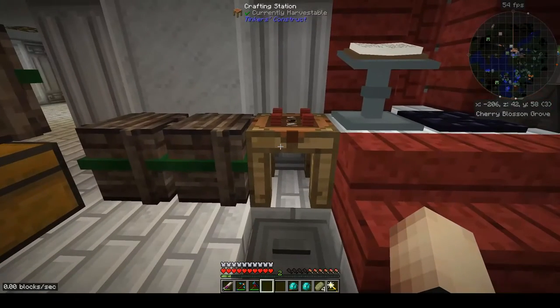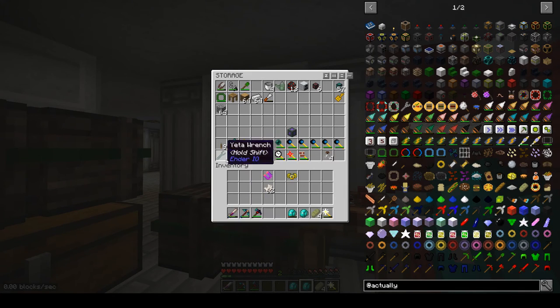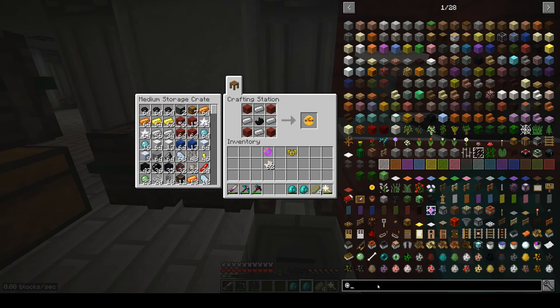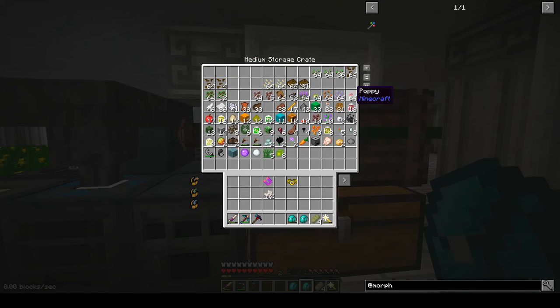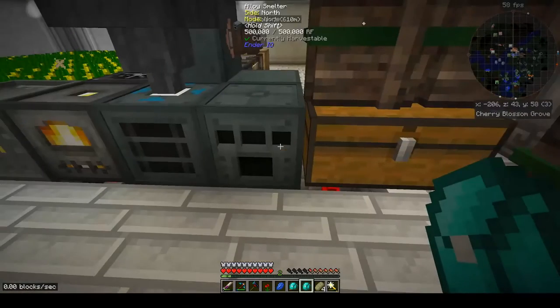Next thing I want to do is deal with the Morph Tool — the morphing tool from the Morphing Tool mod. I'm starting to build up several sets of tools, and these wrenches we can do something about. I need rose red, cactus green, and lapis lazuli. I'll grab a couple of cactus to cook up — need one of those and one of these.